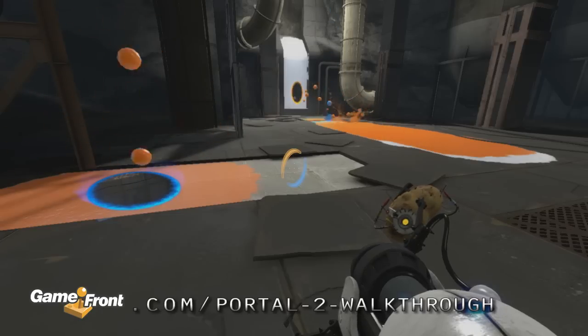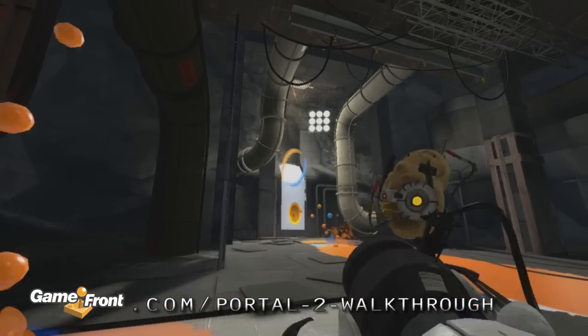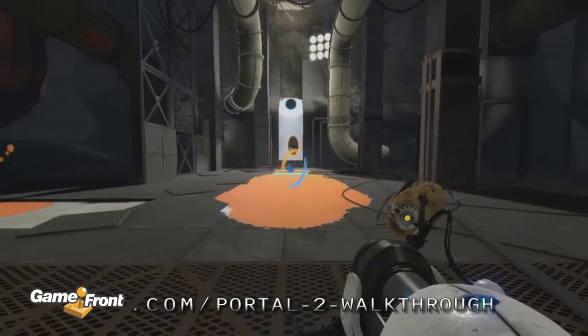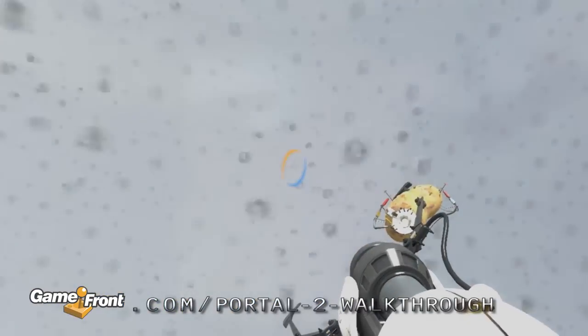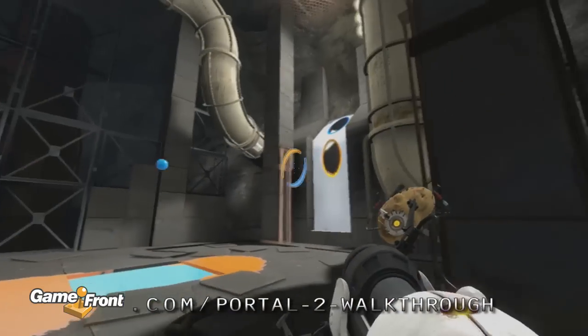Fire a portal and use the propulsion gel as a runway to fling yourself upwards. As you can see, it's difficult to hit this spot straight on, so you may have to fire a portal after you're airborne.